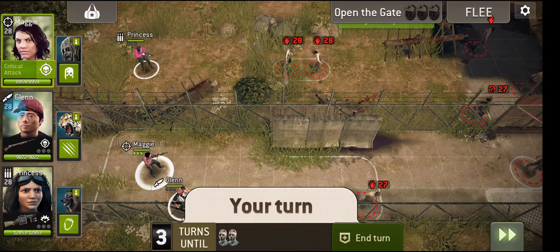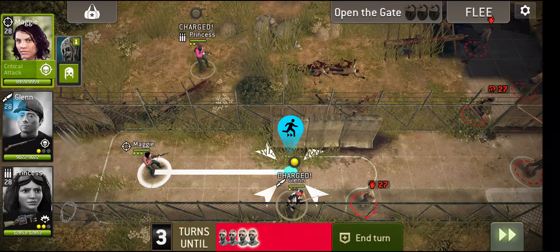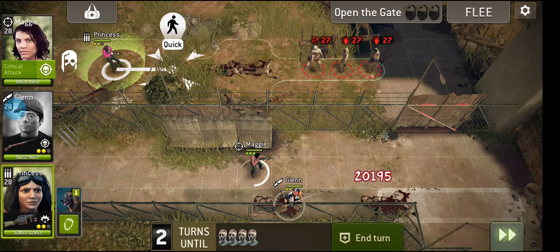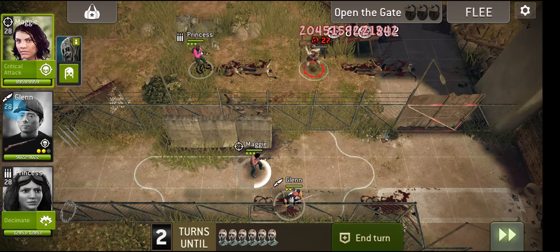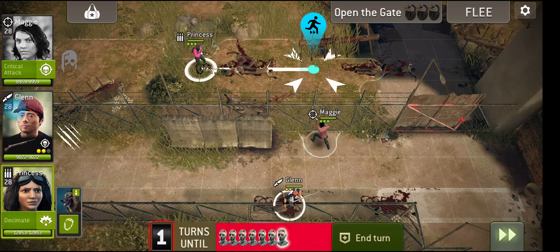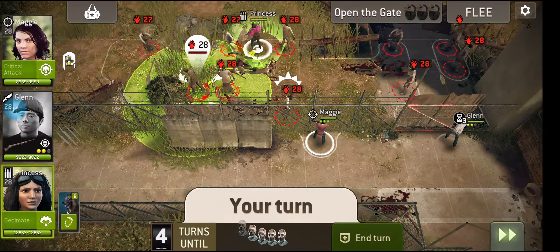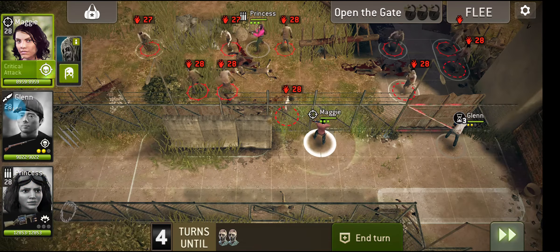Otherwise, tool up. If you're going to fight your way out, you need characters who can kill a lot of walkers reliably in one turn. You might think, oh great, I'll bring an assault character, but they don't tend to cause a lot of damage. I think it's definitely a mission where Beta's leadership trait can really come in handy. Oh gosh, I've really penned myself in here!